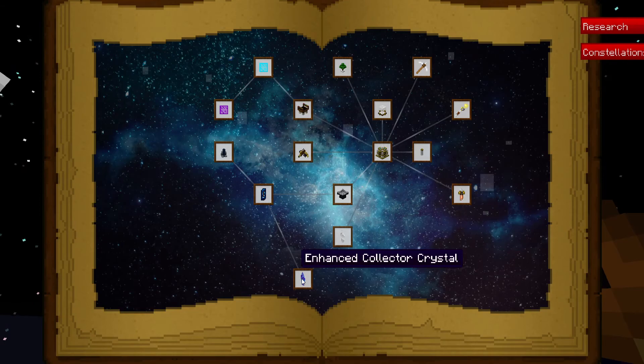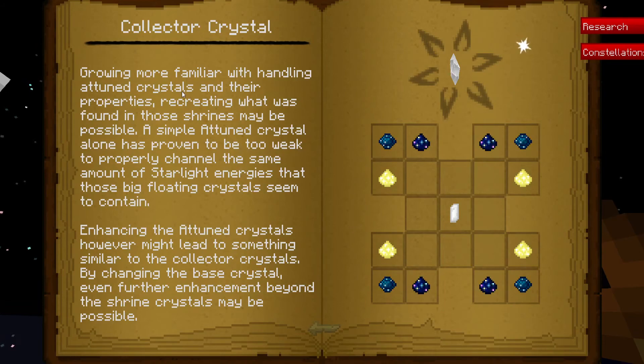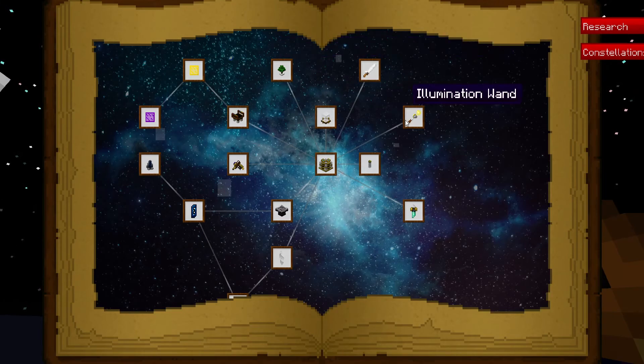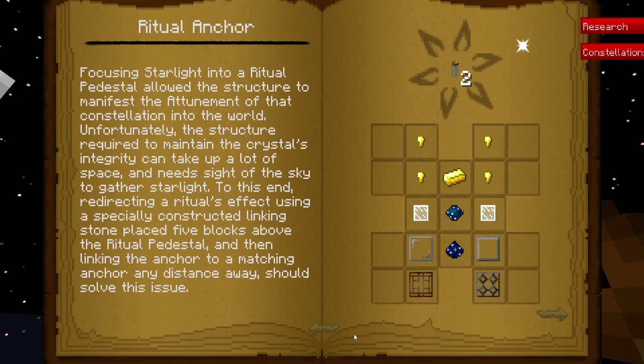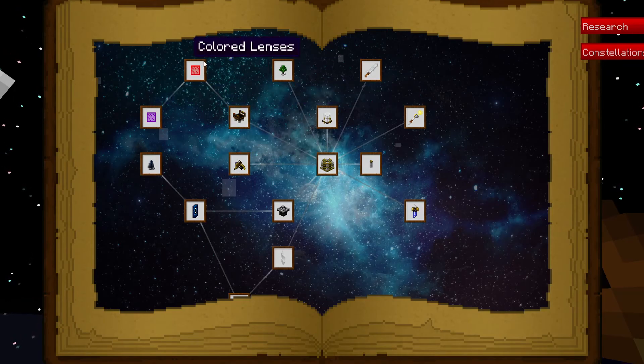Oh, this is the next tier here, and that gives us celestial crystals, collector crystals. Okay. This is something we need to get — Ritual Anchors for our Ritual Colored Lenses.